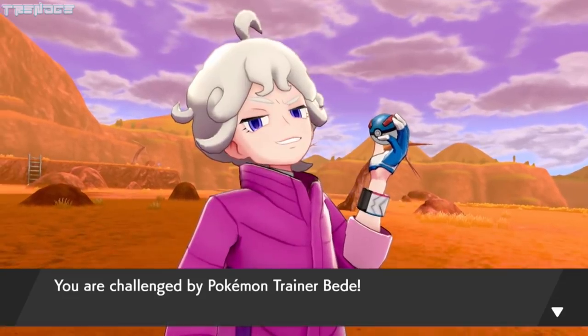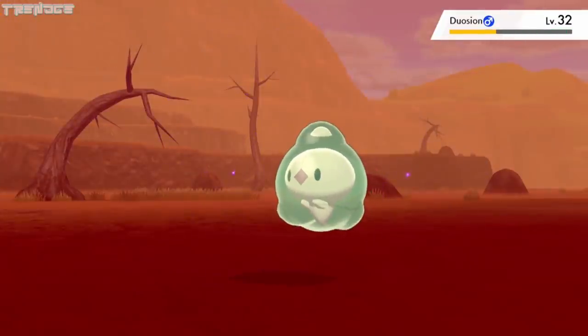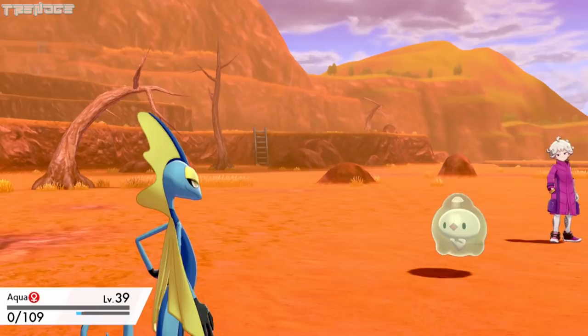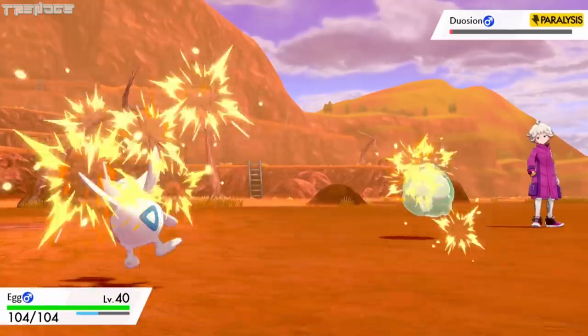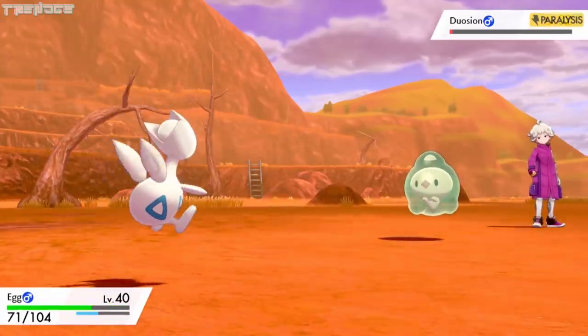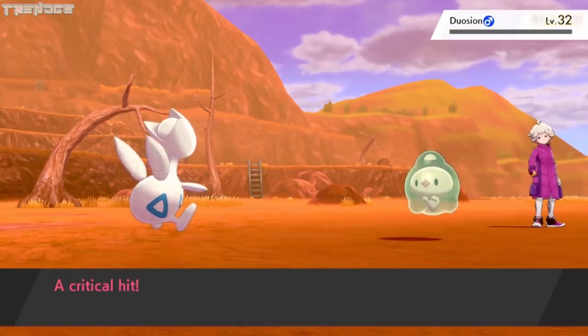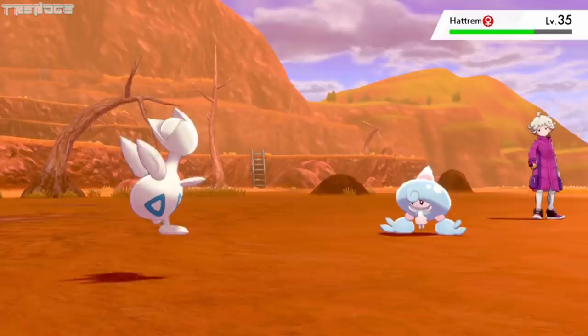Bea's team starts to cause trouble, so we have another battle with them before we head out. Aqua deals a devastating blow to her Duosion with a Night Slash, but Bea uses a Super Potion. Aqua isn't able to bring it down over the next few turns and faints from a few Psybeams. We send out Egg, but he uses Pain Split, which only benefits our opponent. We get lucky enough for Ice Beam to bring Duosion down on the next turn. Gotharita is up next but quickly gets defeated. Egg uses Crabhammer against Hattrem, but gets taken out by 2 Psybeams.